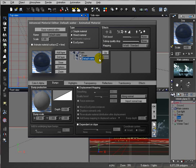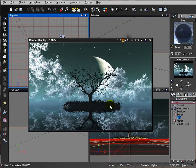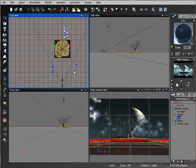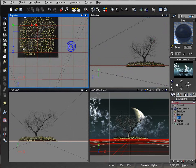Click OK and preview the image. Here we have our island view with a tree. Let's reposition the camera slightly. We'll play a bit more with camera settings and tree positioning.